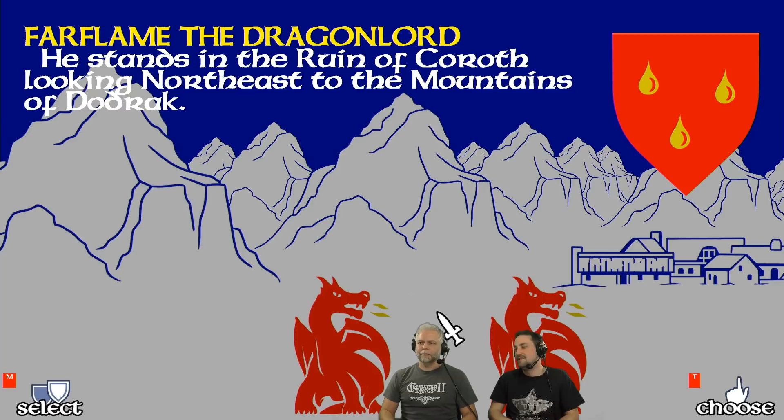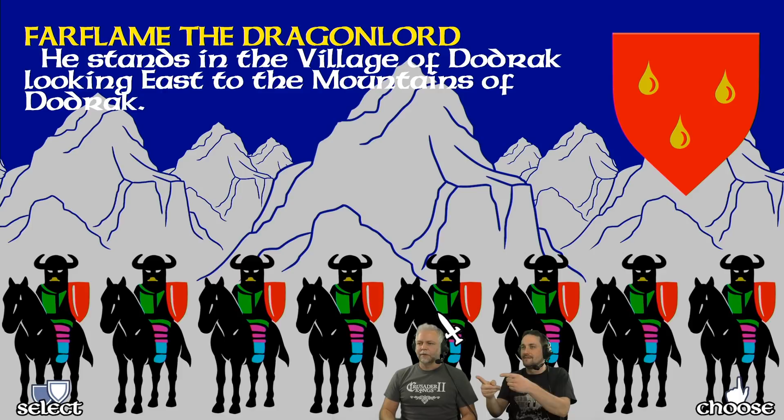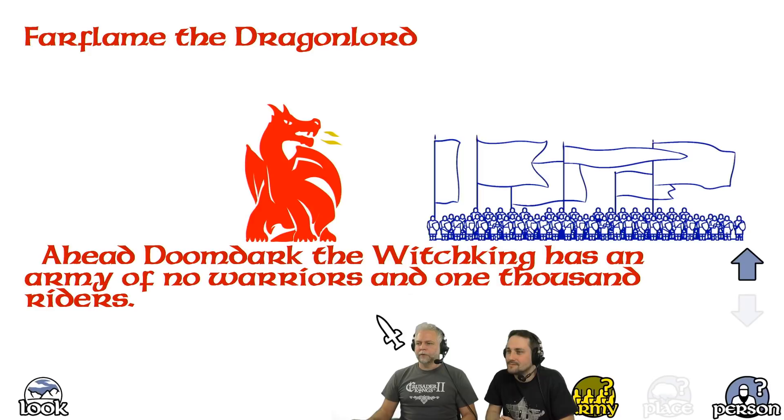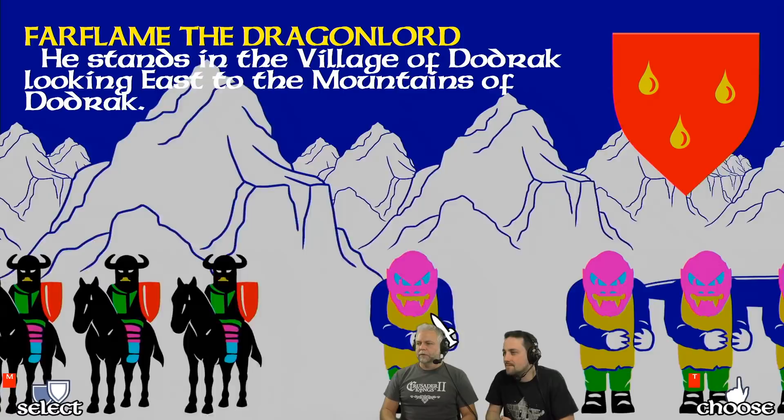Yeah, here's one of Doomdark's armies — pretty scary-looking guys. Let's see how many troops they have. No warriors and 1,000 riders. That's not very good. Morkin has to be protected at all costs, but he can hide because he doesn't have an army.